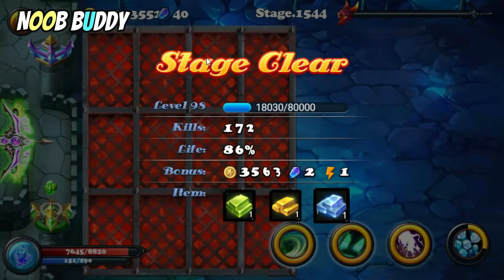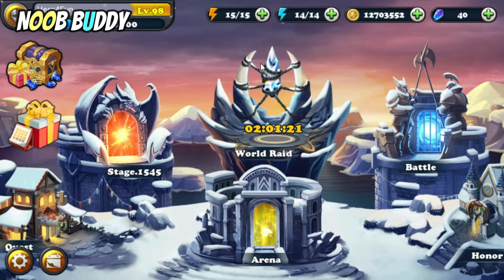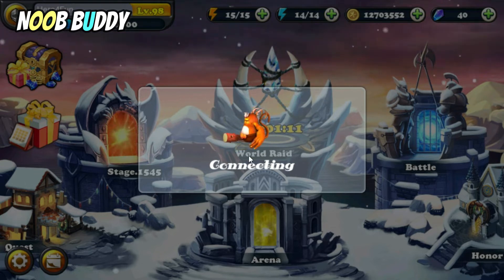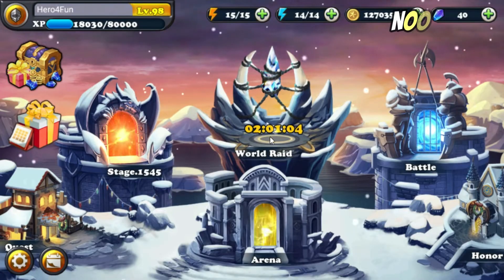If you clear a stage with more than 50% HP left, you will get two gems; if less than that, you only get one gem. That's how you do stages. Wall Raid is basically where you face a dragon boss for global competition — it starts in another two hours so I won't wait just to show you this.